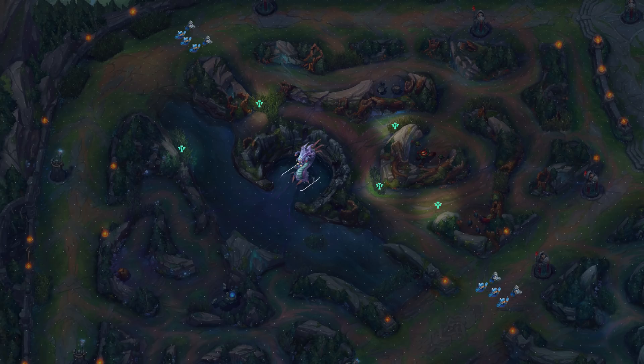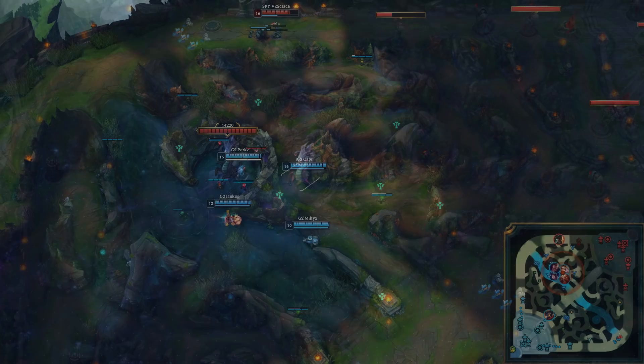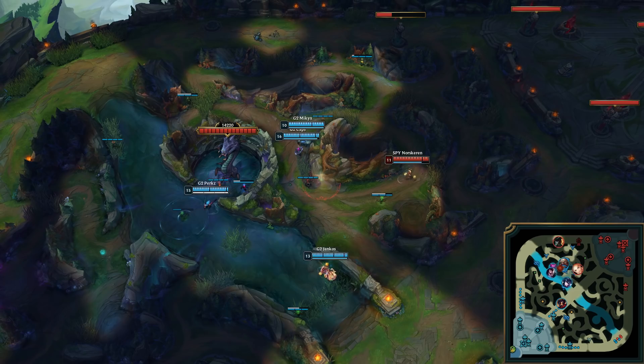Once you gain vision over the river, you want to return to the lanes to once again push them in. Now that waves have been pushed and you already have control over the river, you want to start warding up the enemy jungle. Work together to move into the enemy jungle and start clearing out vision so that everything is lit up for you and everything is in darkness for your enemy.